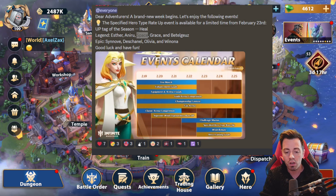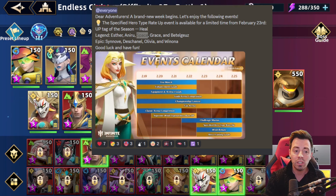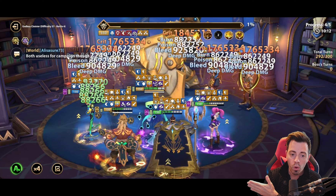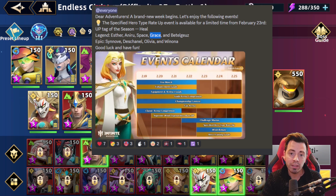In PvE, Space is also great with exclusives — she is an insane hero for the Endless Cloister. I'm personally still using her today in high stages. A quick example: Stage 37 with Thar Evolved, one of the tankiest bosses in the Cloister. I was able to beat him on difficulty 37 using a team with Space inside in 297 turns. So yes, I'm still using Space in endgame today and she is definitely a hero you want with all her exclusives.